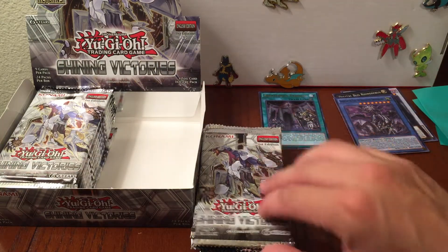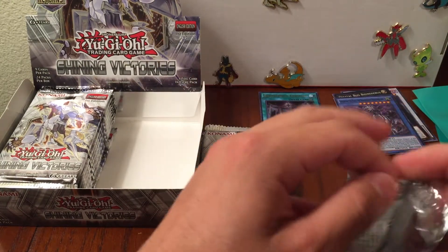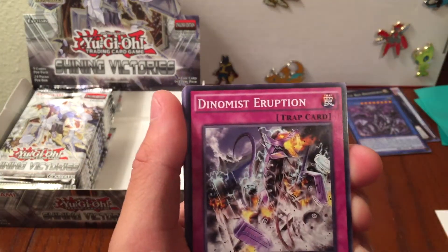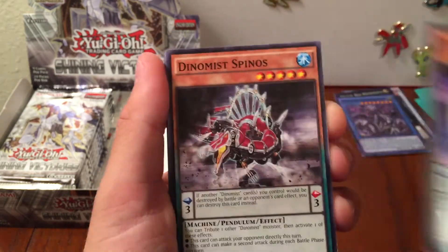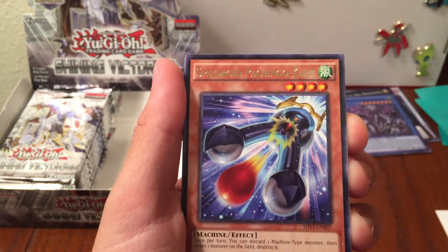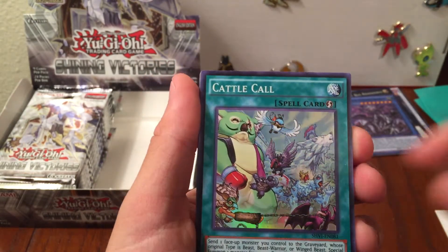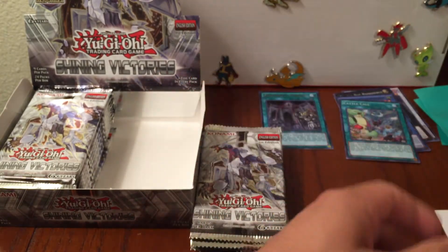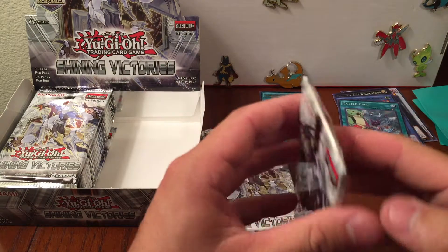I don't even know the meta so I'm not even gonna act like I know, guys. Gear Gear Change, Dino Mist Eruption, Lunar Light Wolf, Dino Mist, Spinos, Speedroid, Patching Cart. Cattle Call for the super, Bug Emergency, Lunar Light Black Sheep, Finite Cards. Alright, so we're about halfway done - maybe a little less.